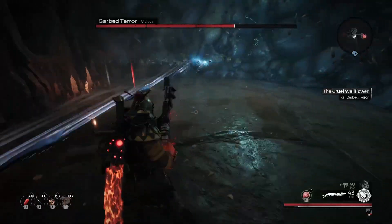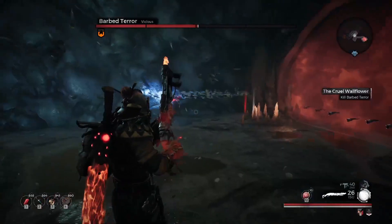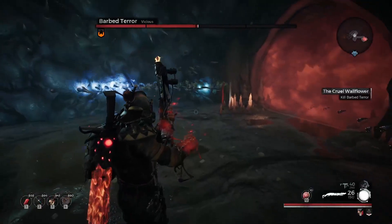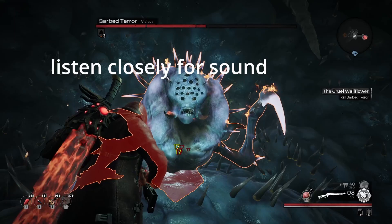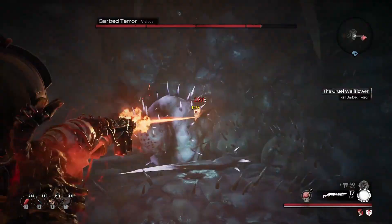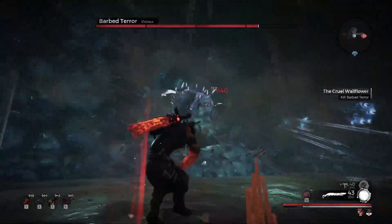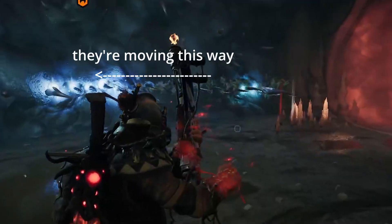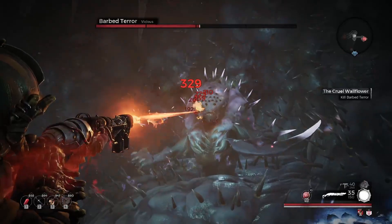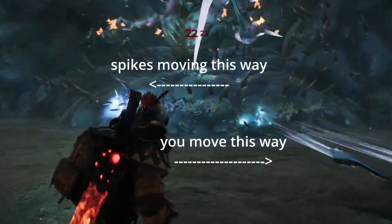Barbed Terror's main attacks cause corrosive spikes to fire from the walls all around the player. The spikes stick out of the wall a moment before firing and are accompanied by a flash and a sound cue. The spikes can fire in a few different patterns, but the key to dodging them is always the same. Be proactive. The spikes usually appear in a wave across the wall. Use the visual and sound cues to tell when a wave is starting and start running against the flow of the wave.